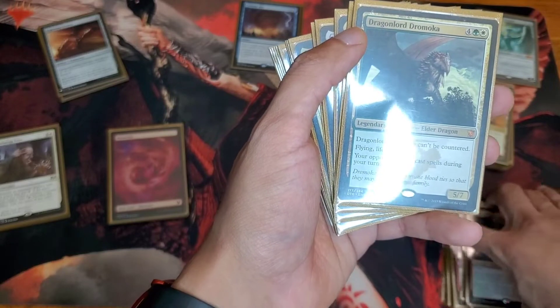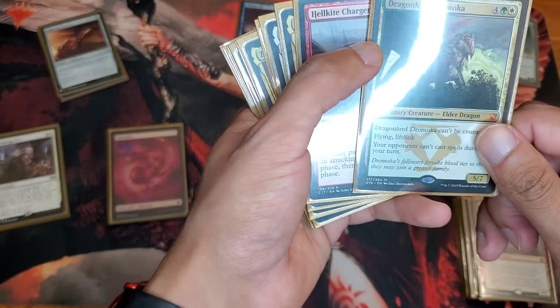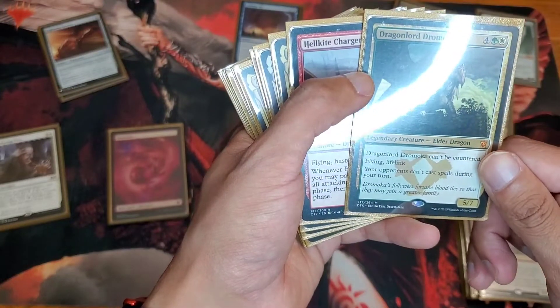Dragon Lord of Mocha — thank you Andrew for this card. Very useful. Lifelink, and... cannot be countered. Yeah, that's the one.